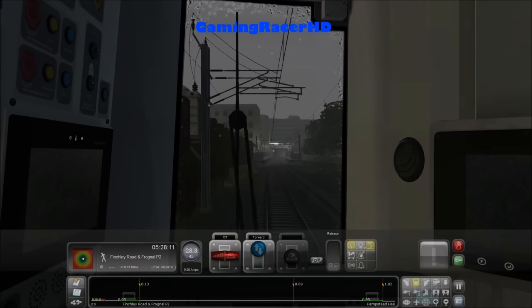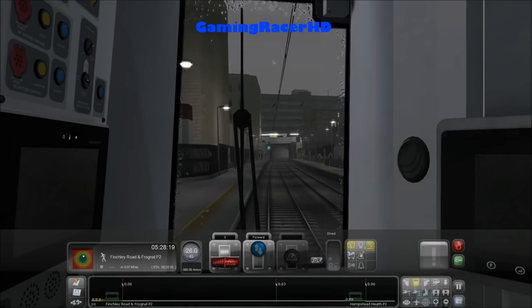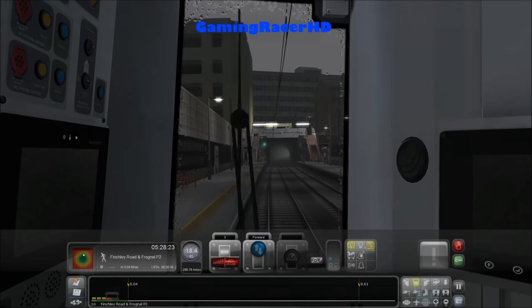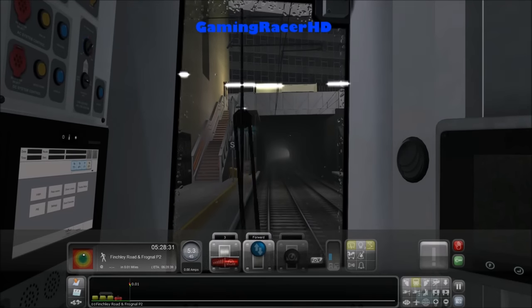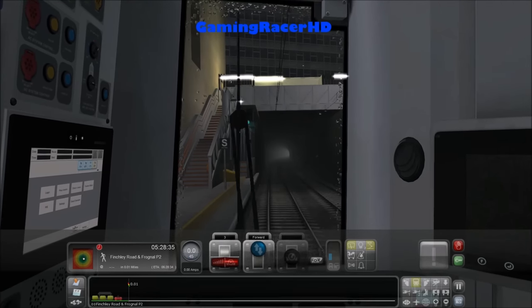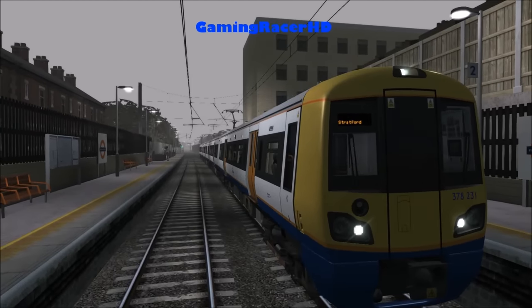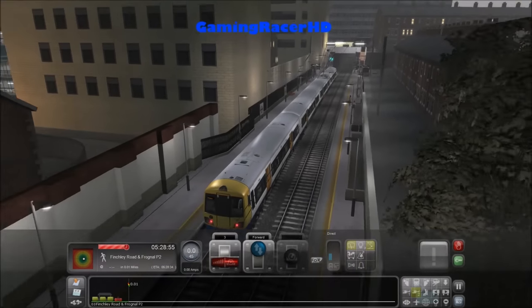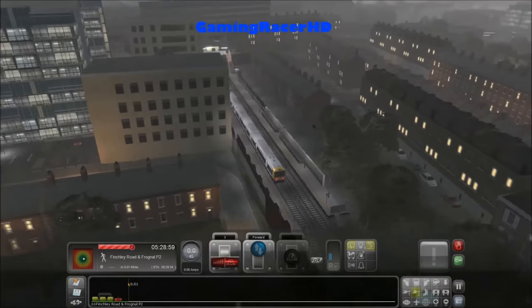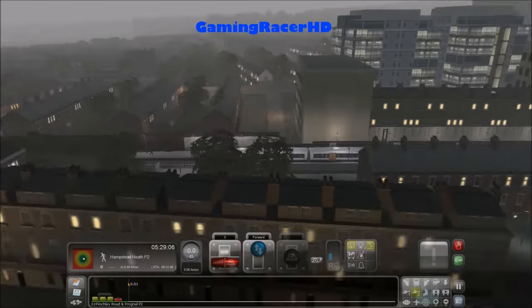Finchley Road and Frognal now — starting to rain a bit more. Let's slow down. So far we're doing a good job. There's no time schedule unfortunately, so as long as we stop at the station we should get a tick. There's the Finchley Road station — nothing spectacular, pretty basic.